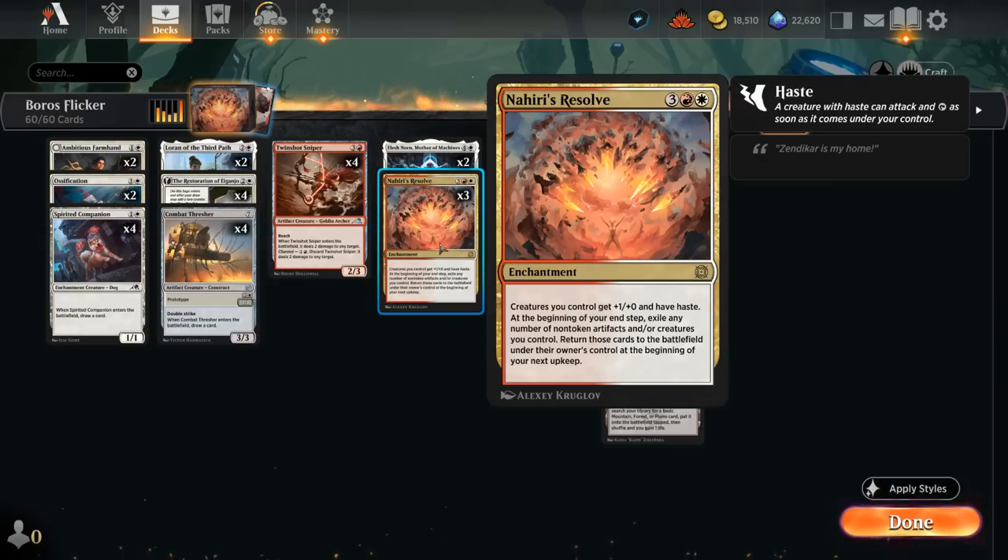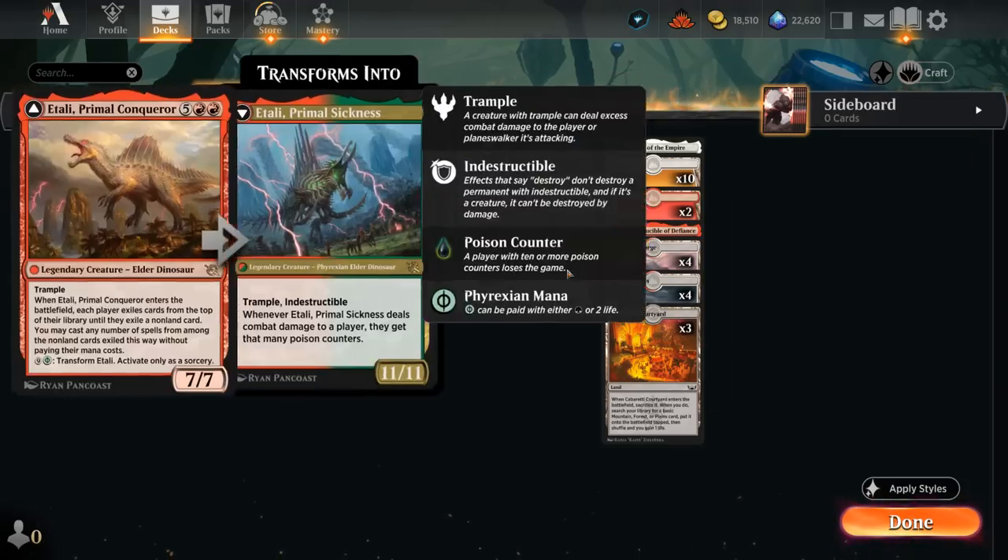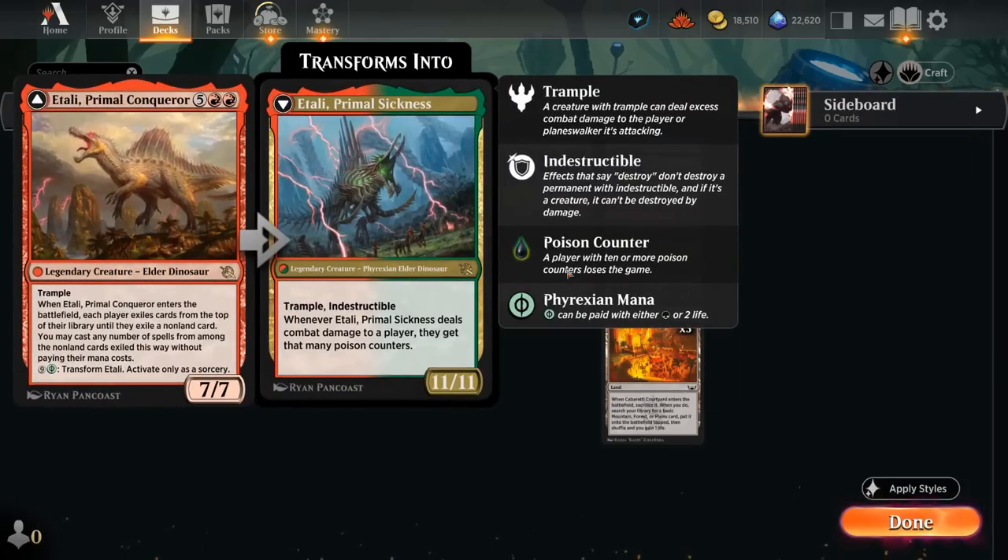What do we want to pair with Nahiri's Resolve? Itali has a pretty powerful enter-the-battlefield ability — the 7-mana 7/7 Legendary Trampling Dino lets us cast a spell for free from each player's library, potentially finding more action and keeping the ball rolling. It can also transform Itali into the Primal Sickness, which can potentially close out the game in a single attack and turn indestructible in the process.